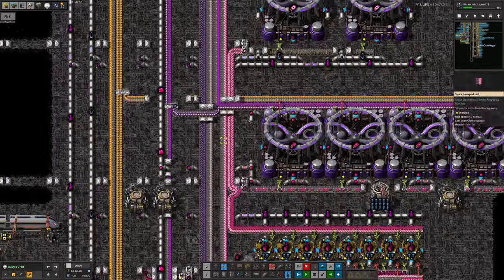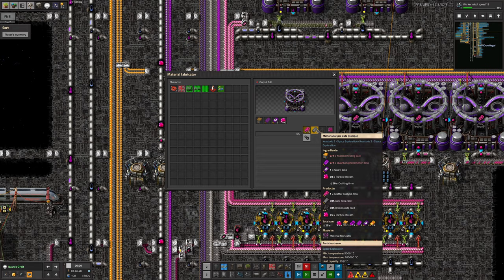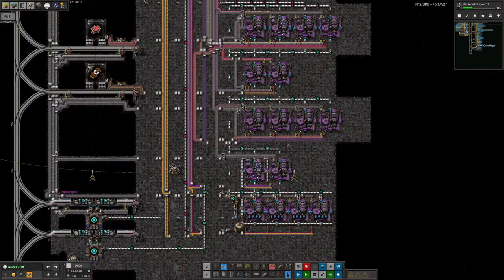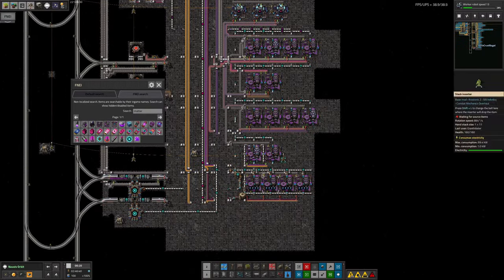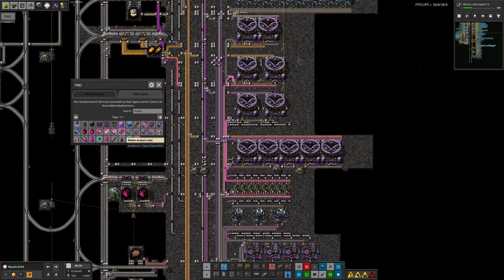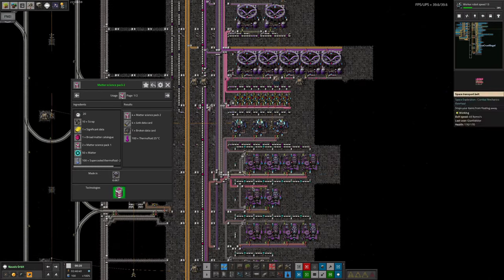These machines will use up 50 particle stream for every matter analysis data made, while these ones produce 40 particle stream for every two matter manipulation data generated - so 20 particle stream per matter manipulation data. Given that the two types of data cards are used up at roughly the same rate, making two matter science pack ones takes in one matter catalogue one, and making four matter science pack twos takes in the two and the one - so the two catalogues are used up in exactly the same numbers. We should be absolutely okay.